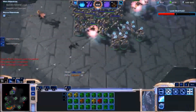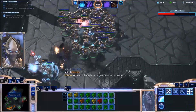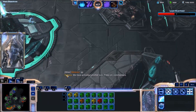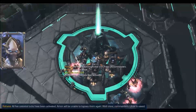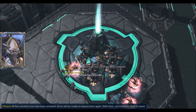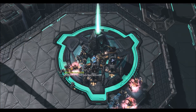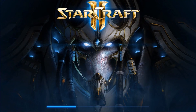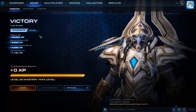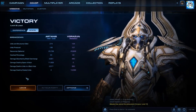GG. This is a relatively short game — only 17 or 18 minutes. All five celestial locks have been activated; Ulnar is saved. Let's have a look at the stats screen to see how well my strategy worked as compared to my ally's. Yup, that worked very well.